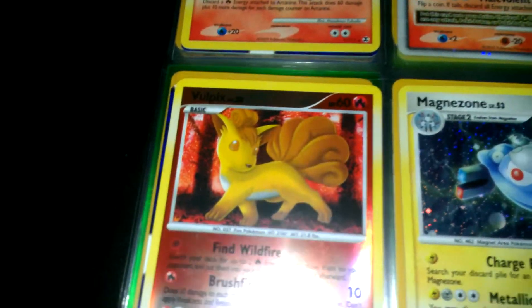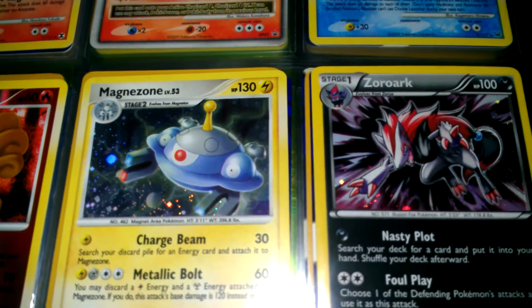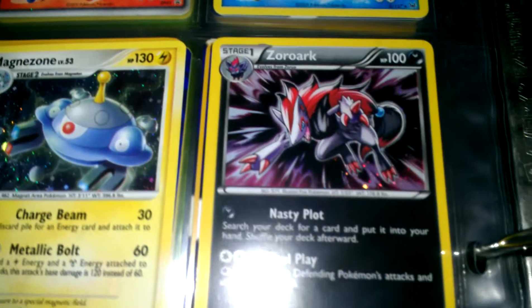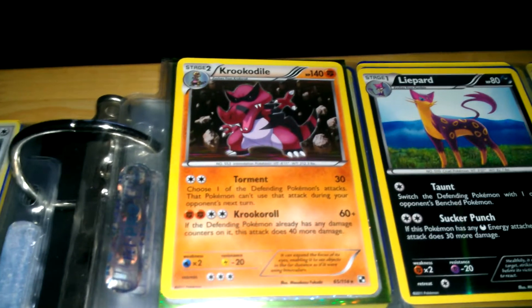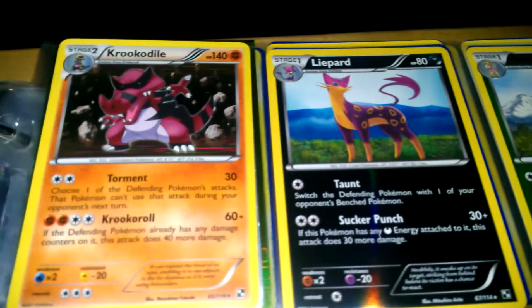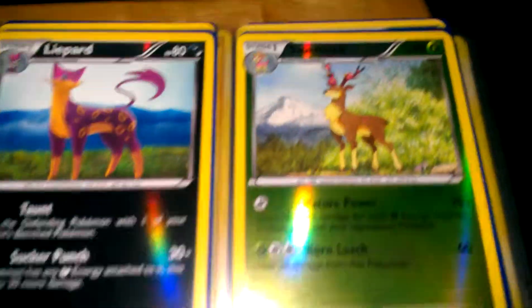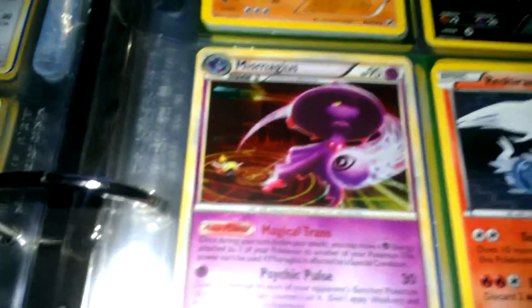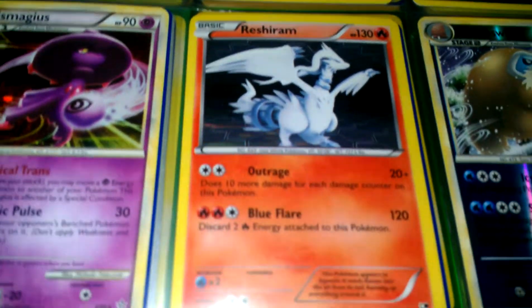Blastoise. Vulpix Reverse Holo. Magnezone. Zoroark. Crocodile — I don't know what it's called. Lightbord. A Sawsbuck reverse. Amoonguss — I don't know how to pronounce it.